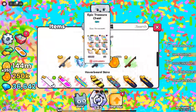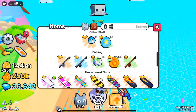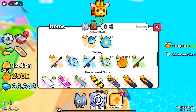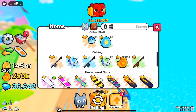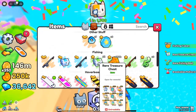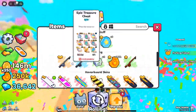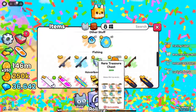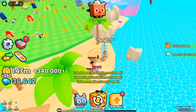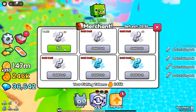Once you unlock fishing, head to the beach area. To begin, simply stand in the designated fishing circle, and your character will automatically start reeling in items. Unlike some fishing mechanics in other games, Pets Go Fishing is straightforward, so you don't have to worry about complicated techniques. You can start with the default starter fishing rod, which is provided automatically. However, upgrading your rod over time will increase your chances of snagging valuable items and high-rarity treasure chests.